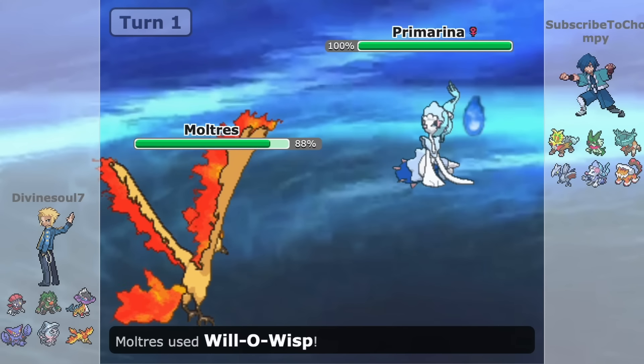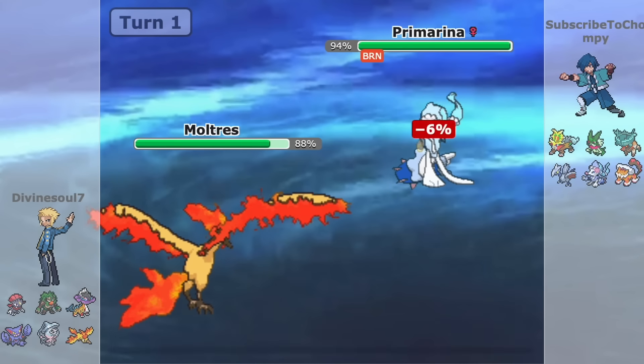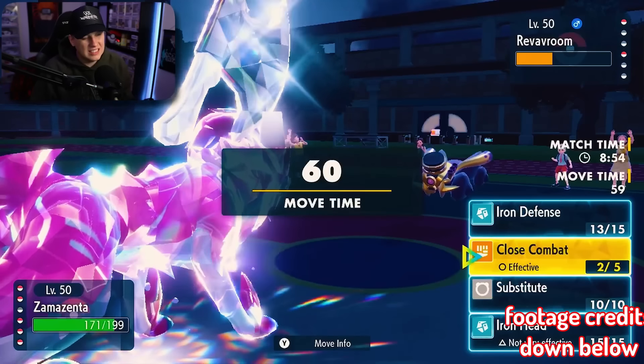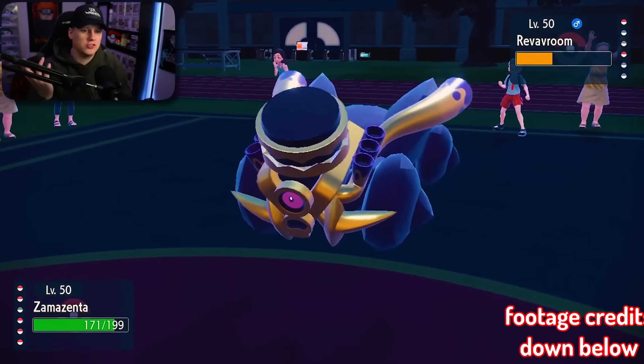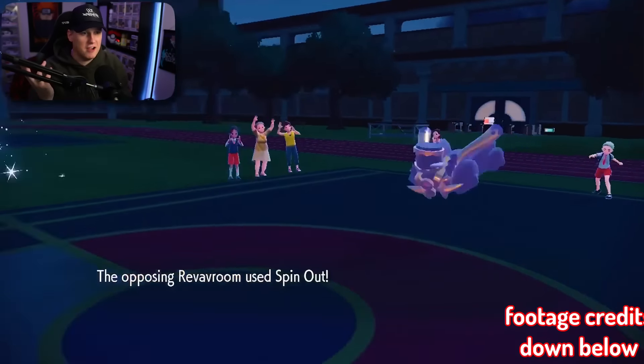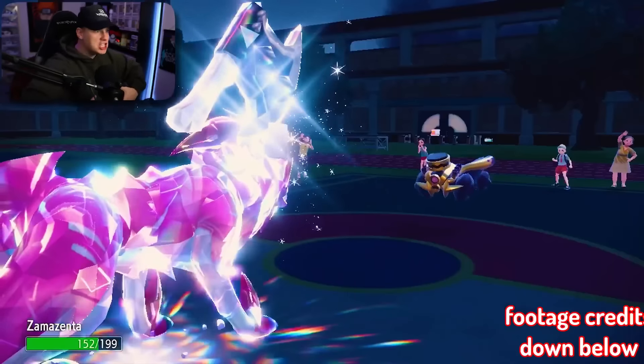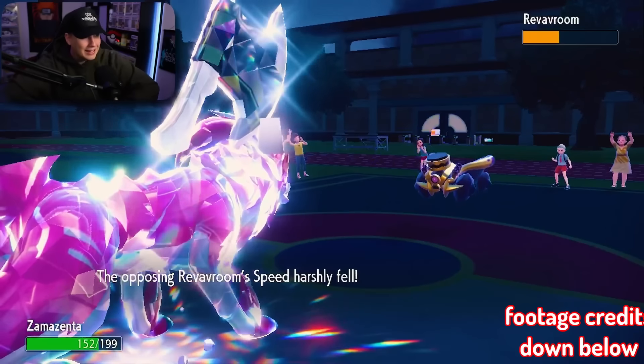Sometimes it takes the metagame a while for another Pokemon to get going, and the example of Zamazenta really proves that. Zamazenta has been in the game since the summer of 2023, but only now is it finding such huge success within the tier — partially because of better Pokemon to surround itself, and partially because the metagame favors it more, plus pure player development.